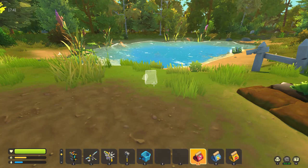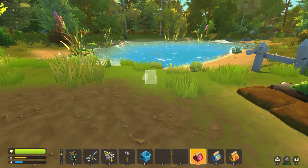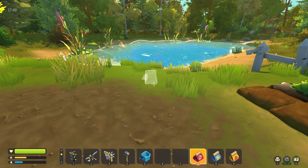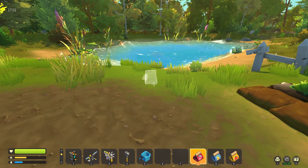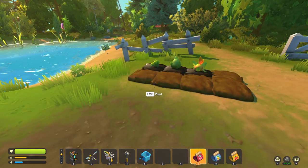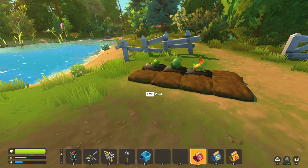The difference between the starter crops is pretty mild. A beet is going to give you half hunger and half thirst, a carrot is going to give you mostly food — mostly hunger — and a tomato is going to give you mostly thirst. Personally, I plant two or three carrots and the rest tomatoes, and that gives me plenty of both.